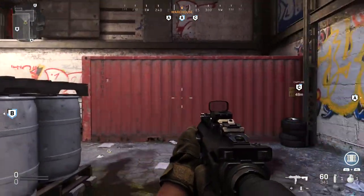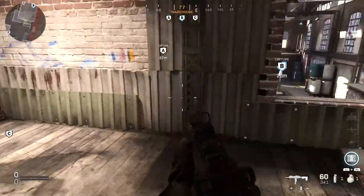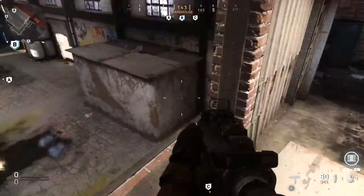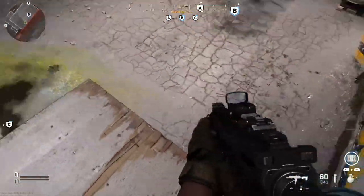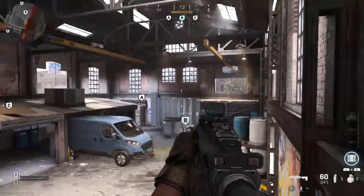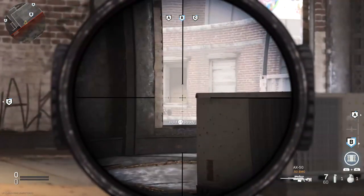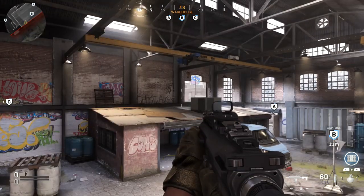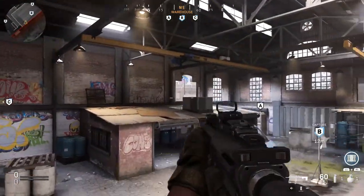Most of you probably already know this, but you can jump up onto this crate and from there jump into the window — very useful and something I do very often on this map. Another situation-dependent thing: you can jump from the window to up here, which seems kind of useless, but there is one line of sight to that window across the way. That could be useful in a very specific situation, like a 1v1 in Search and Destroy where you know the enemy is over there.